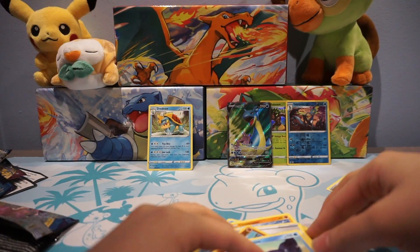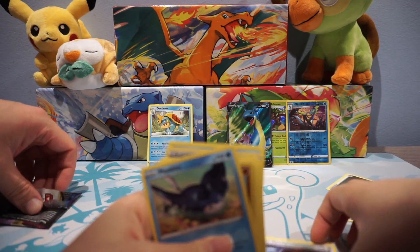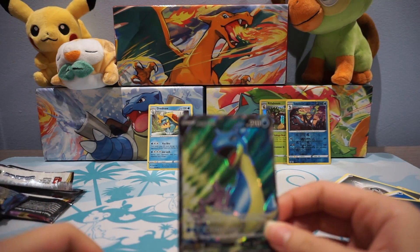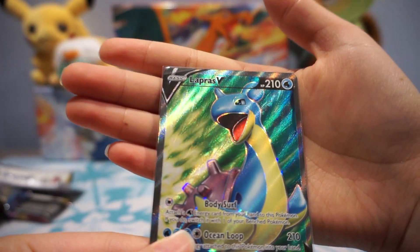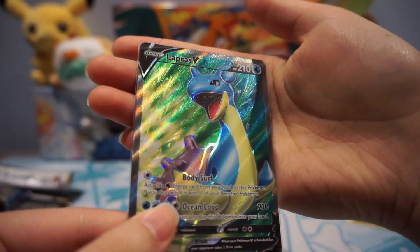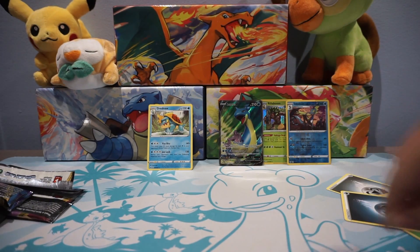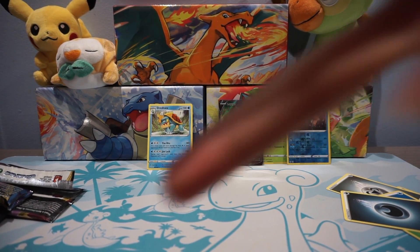I'm gonna count that as a win! That's an awesome card — I love Dragapult. The reason I'm calling it Column is because my girlfriend named her Dragapult 'Column' in the game, after a character in a TV show. It's the funniest thing. So yeah, that's the pull from our prize packs. Pretty happy with it — honestly very happy with it. That's it for today's pack opening.